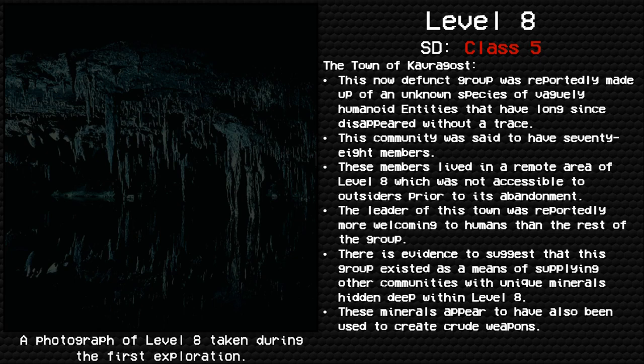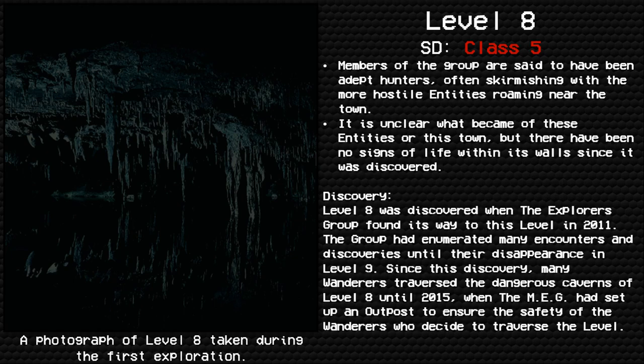Cavaragost's members lived in a remote area of Level 8 not accessible to outsiders prior to its abandonment. The leader was reportedly more welcoming to humans than the rest of the group. Evidence suggests this group existed as a means of supplying other communities with unique minerals found deep within Level 8. These minerals also appear to have been used to create crude weapons. Members were said to be adept hunters, often skirmishing with hostile entities near the town. It is unclear what became of them, but there have been no signs of life within its walls since it was discovered.